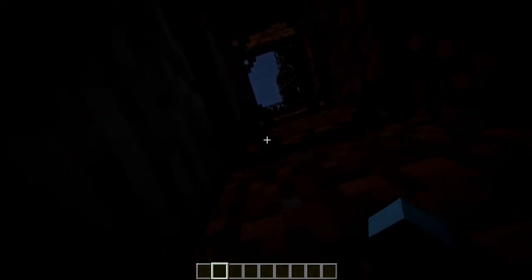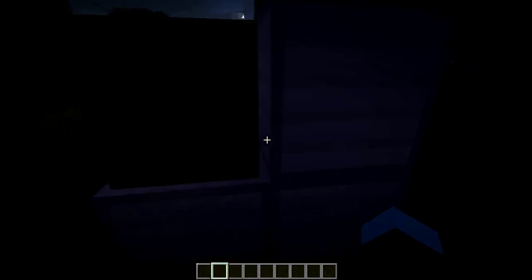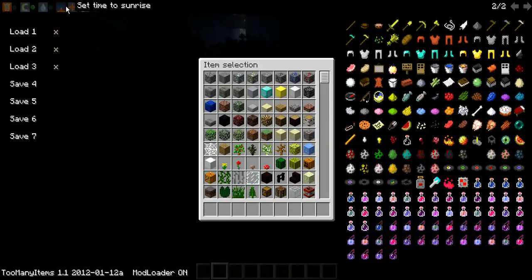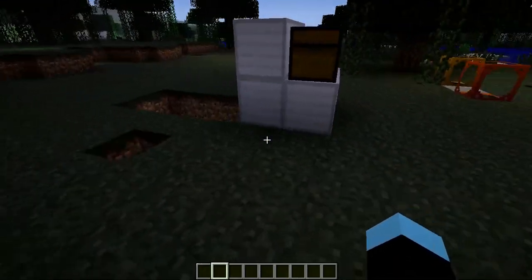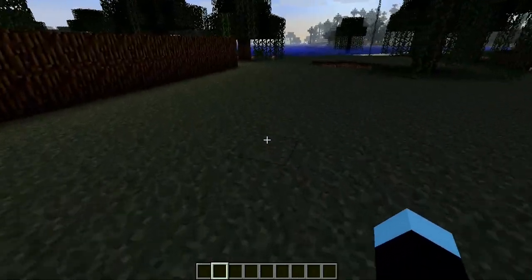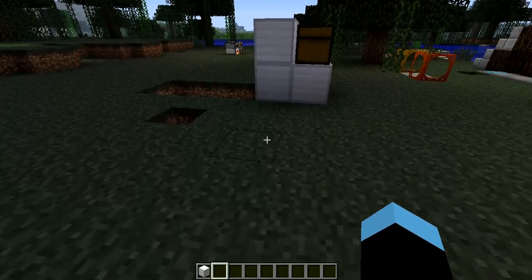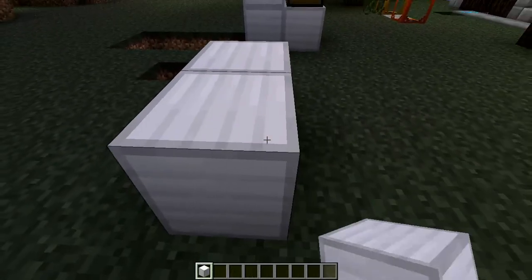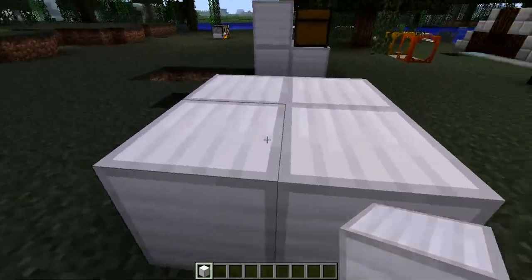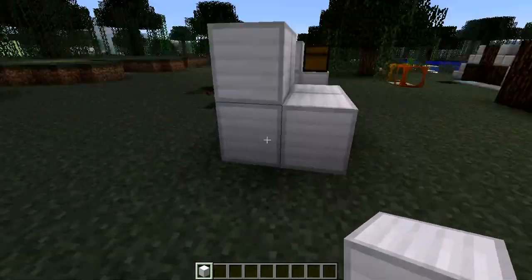There's one last thing people have had trouble with — there's another mod they've added, it's the power car one. People have done demonstrations but they've done it in the weirdest way. First you need four iron blocks. You make a two by two and then put another one on the front so it looks like a staircase.